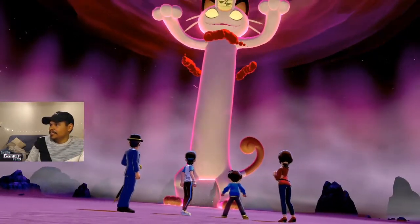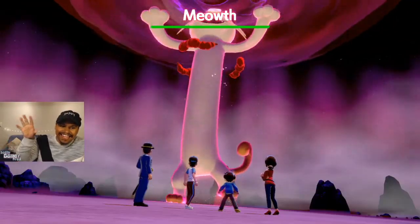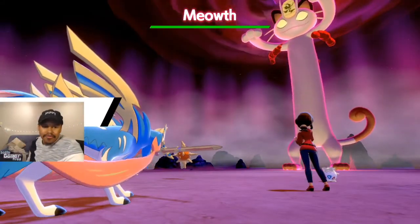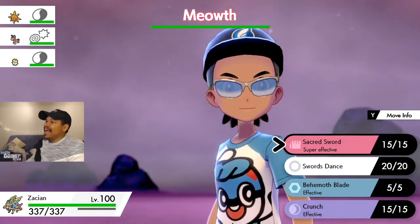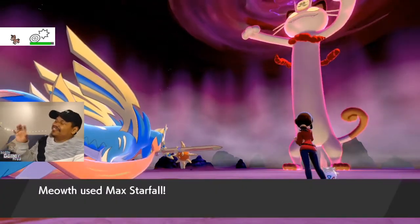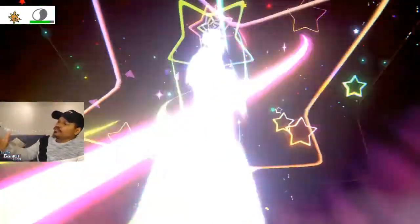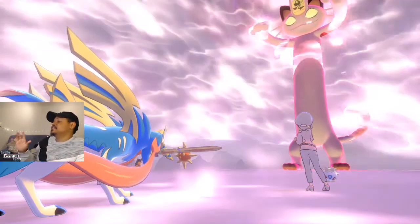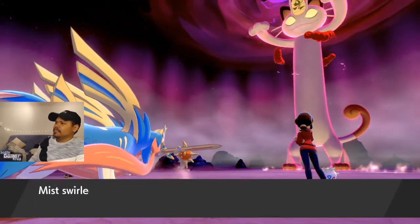Oh damn, I got a bad team I think. Not shiny, obviously. But again, in Raids right now you can get yourself, finally, this Meowth. What's pretty cool is that you can actually also get this Meowth with its hidden ability. Now, do know that this event runs to June 2nd, but if you do not update your Max Raid, then you can keep this event in your game as long as you want, as long as they don't force an update.